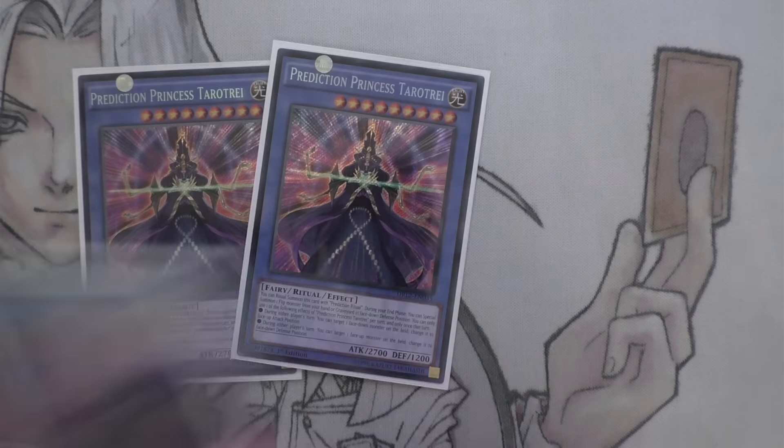Next up I've got three Pot of the Forbidden. I know that's a lot and I feel it could technically clog, but it actually doesn't clog as much as I thought it would. It's a target for Shadow Fusion if I have any in hand, and also it's a straight-up tribute to summon out the ritual. When the new flip card comes out - the one you can search to your hand - this will probably go down to two, but right now three has actually worked really well.